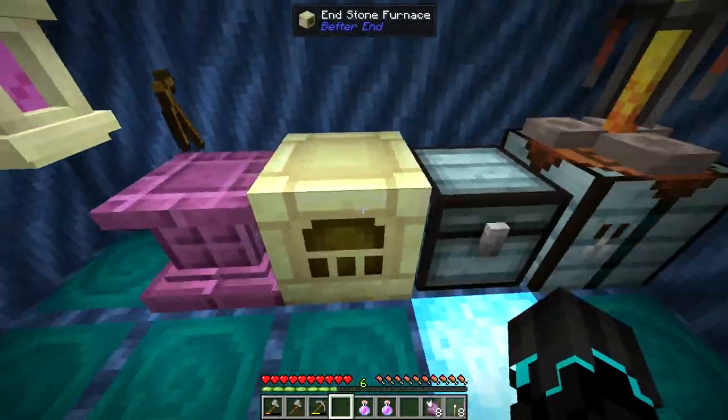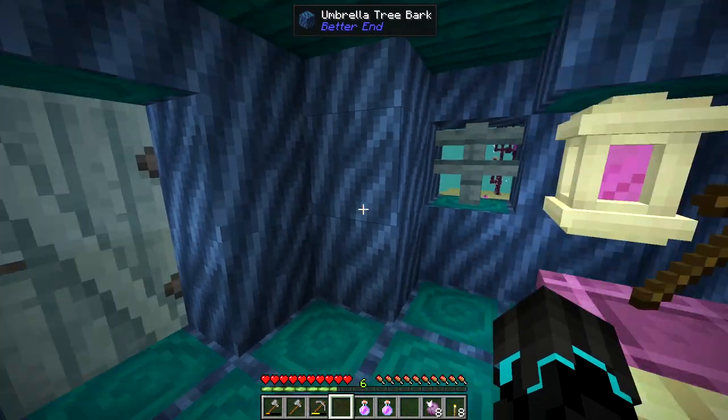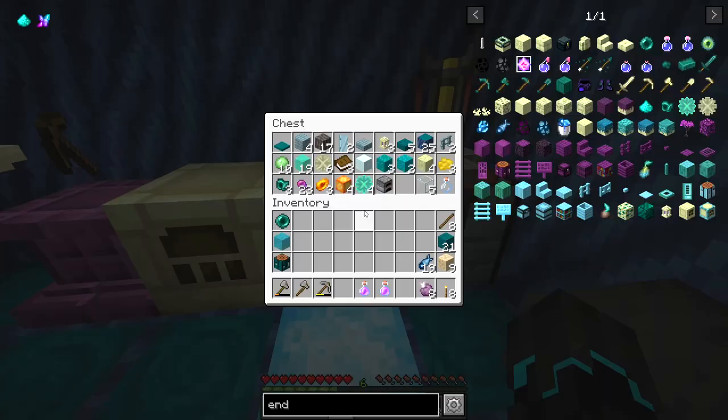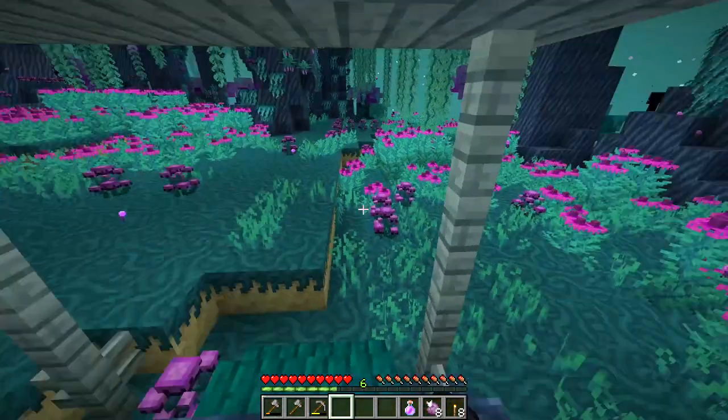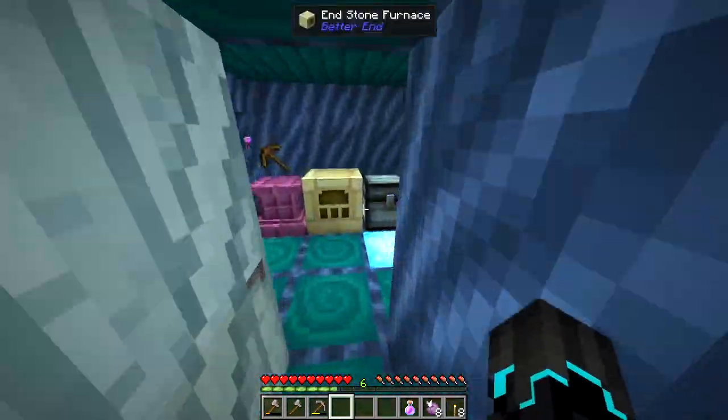I can make a structure I can stand under in a pretty open field, just luring the endermen over, and hopefully that is going to work nicely. That is the plan for this episode. I'll bring a couple of end stone lanterns; the rest we'll get on the way because I want to use something other than the umbrella tree log.